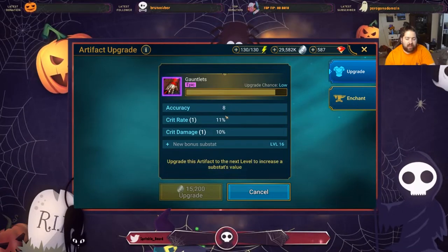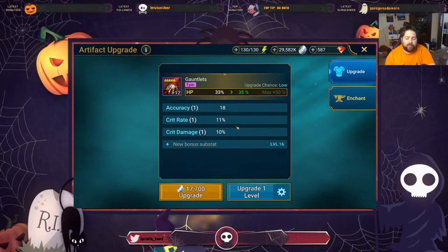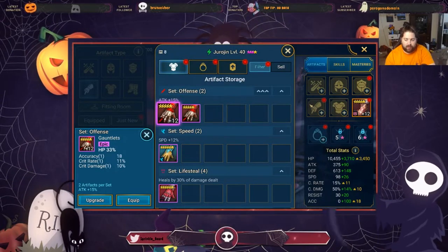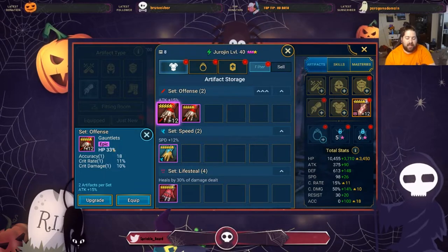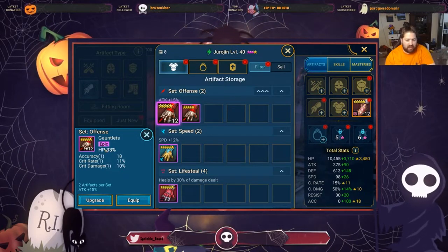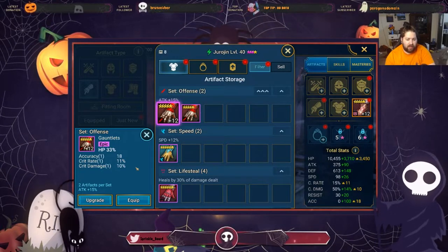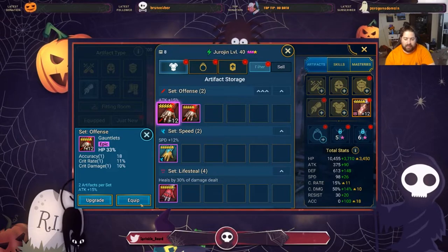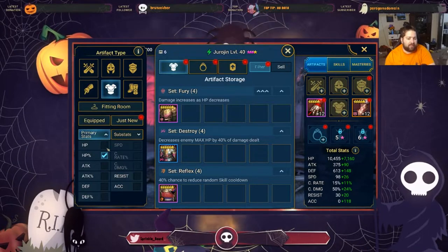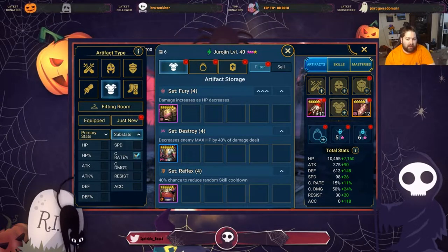The gloves rolled a crit rate of plus 11, which is amazing. For this video I normally focus heavily on getting crit rate to 100%, but I actually want his bulk to be super amazing, so I'll let this sit at 11 here. Maybe I'll find a crit damage weapon to compensate. Now switching to armor — I have HP percentage with crit rate as the substat, so make sure you have one of these things highlighted.